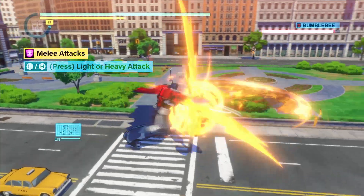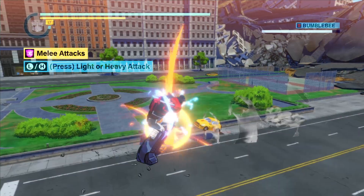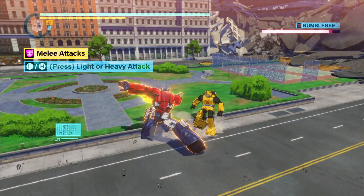Light attacks are generally quick to execute, deal low damage and trigger a short damage animation. Heavy attacks are slower to execute but deal higher damage and trigger a longer damage animation.